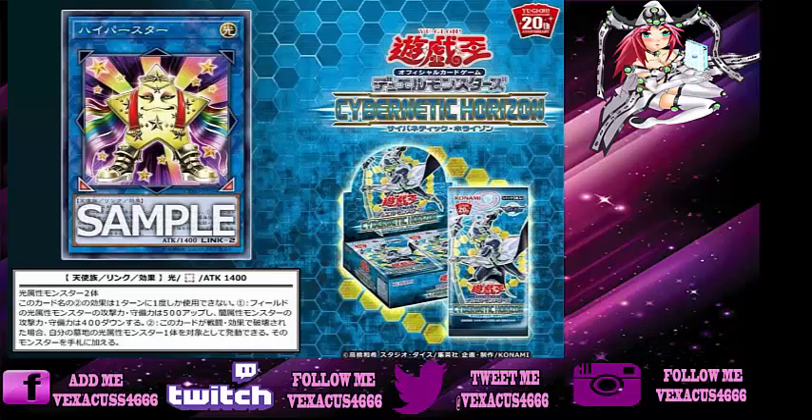Now anyway, let's get back to the Cybernetic Horizon set that comes out July 2018. They just revealed a new card called Hyperstar. It's like Star Boy and the Earth one — I can't think of the Earth one's name right now — that gives a power boost to a specific attribute. Hyperstar gives 500 attack to light monsters. It is a Link 2 with an attack of 1400 and requires two light monsters to make it.